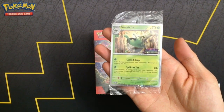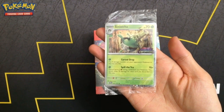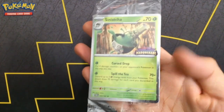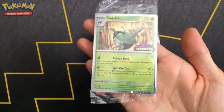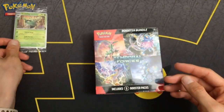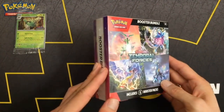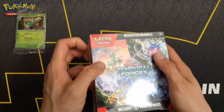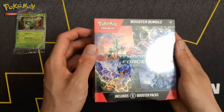Hi, Supreme Fluff here. Twilight Masquerade just released, so I went to Best Buy because they had this promo card, Sinistia, with the set stamp on it. They didn't have any Twilight Masquerade booster bundles, so I got the Temporal Forces one again, and as a bonus it was on sale for about $19 instead of the usual $27. So let's get to the packs.